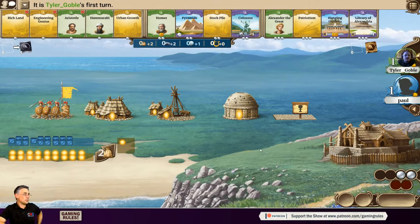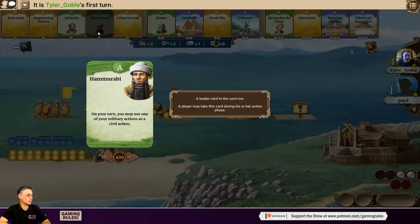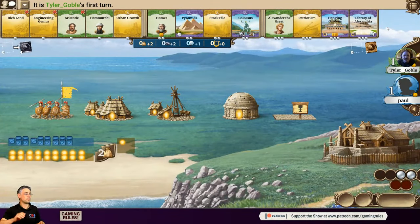Fate has decided that Tyler is going first. Tyler explains: taking a leader or wonder as a first action is pretty important, and he's going to take Hammurabi — being able to use military actions as civil actions gives versatility early on. Paul notes his favourite leader is Caesar from age one, but he's not out right now. In a two-player game Caesar will likely come out at some point, so you can wait for him.